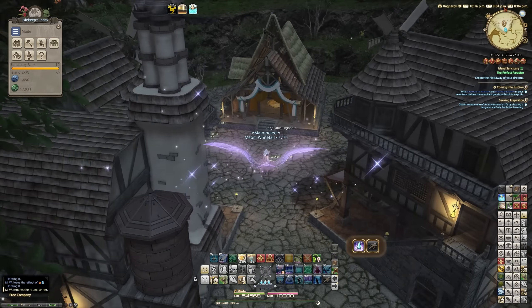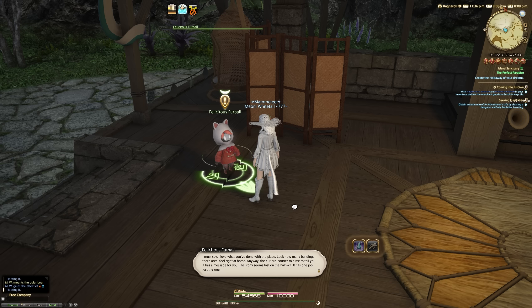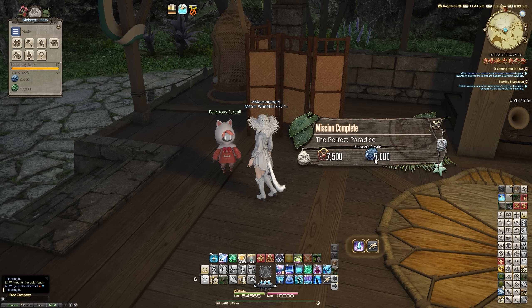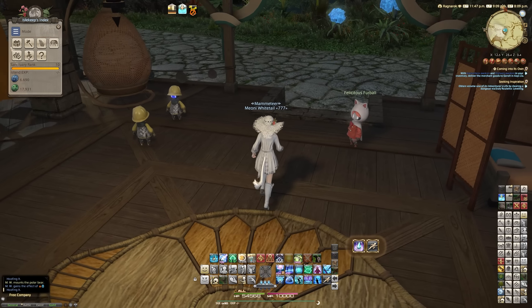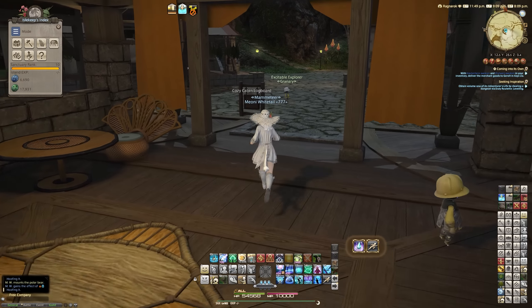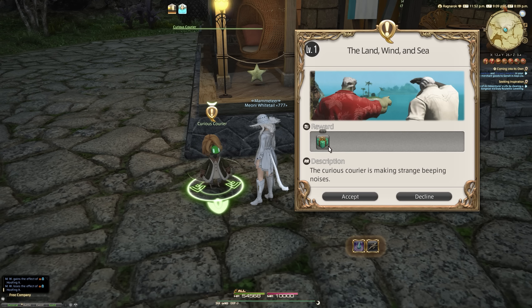Once you've done the final landmark, there is actually the unlock process for the other landmark as well. One of the other things you'll notice once you finish your island — if we talk to the Felicious Furball, they say 'I must say I love what you've done with the place.' The Curious Courier told me it has a message for you. And holy moly — we just got 5,000 seafarers calories for completing it! I did not expect that, so even more reason to finish your island.